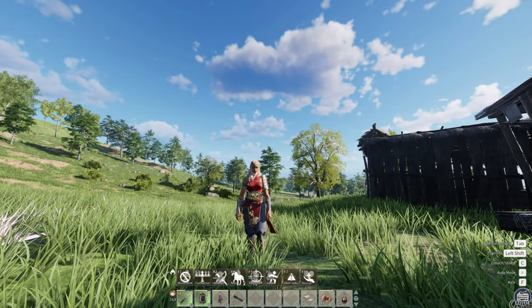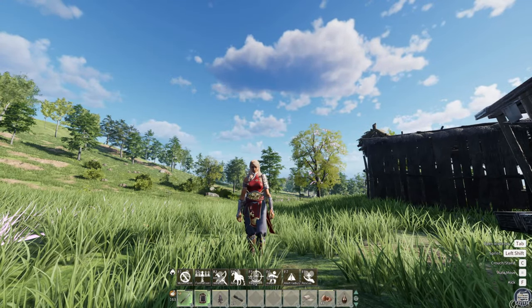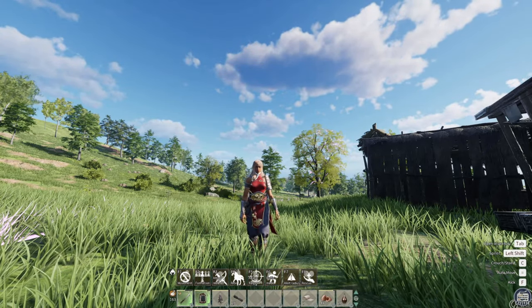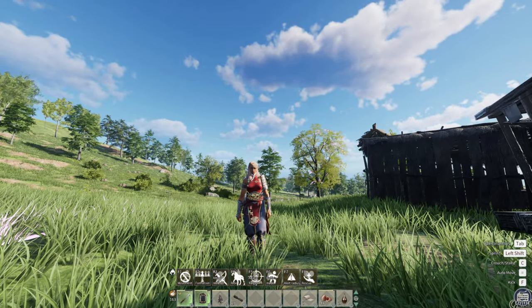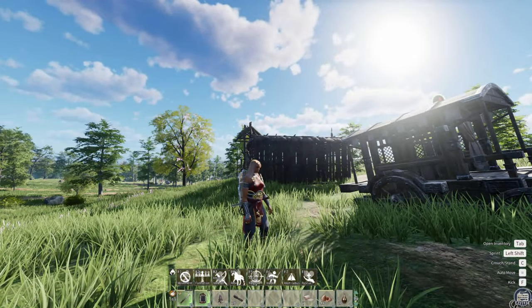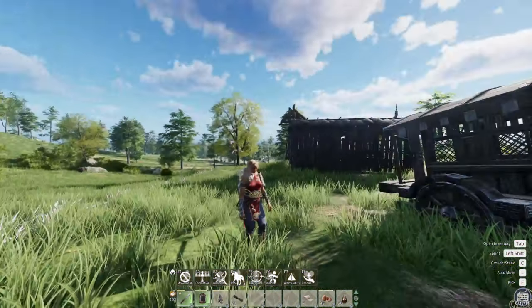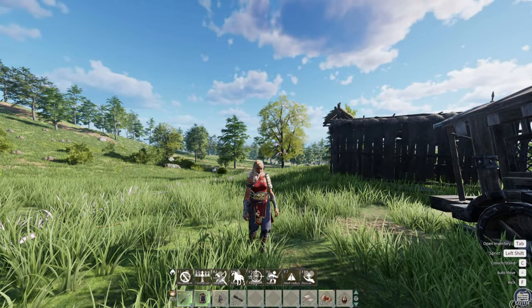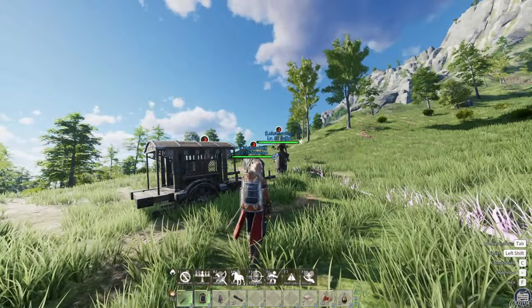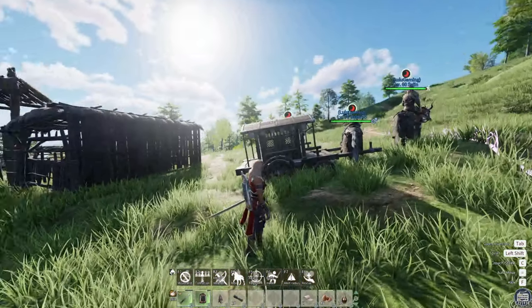There are three ways you can tame a horse: two passive ways and one active way. I'm going to show you all three of them — we've already got everything set up here. The first method is active horse taming, then I'll show you the two passive horse tamings. That's where my NPC comes in, because I brought her along with me.